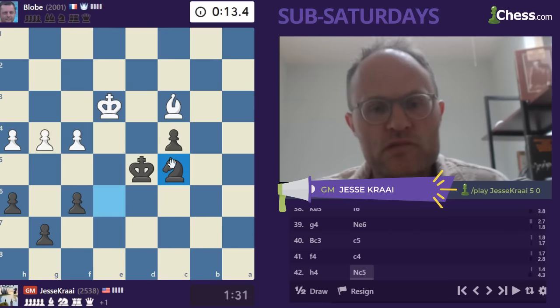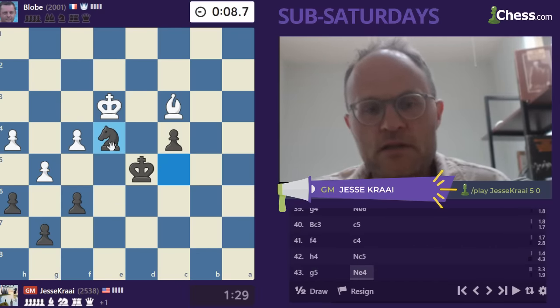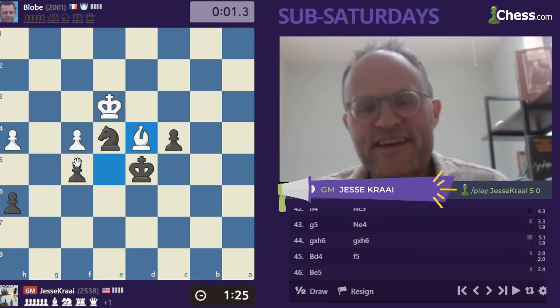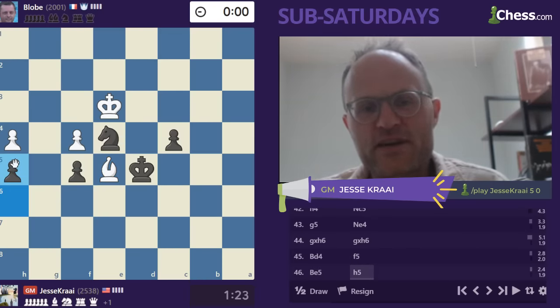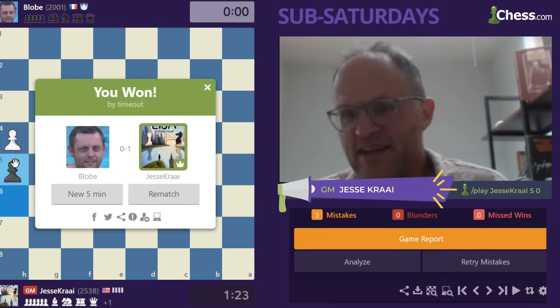Knight c5. G5 I assume is going to come. I'm going to play Knight e4. I think that's a reasonable move. And f5. Oh, maybe that was also a mistake. Okay, now I can play h5. Maybe he could have played h5. Blob, very nice game. Check to the miserable king. That's right. Yeah, it was a cheeky draw offer. Alright, let's go. I think we're playing Nicola. Let's go.